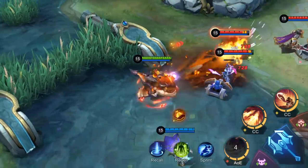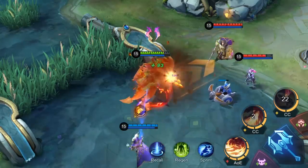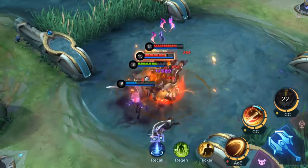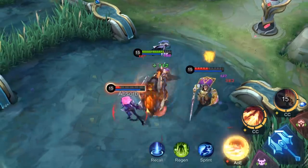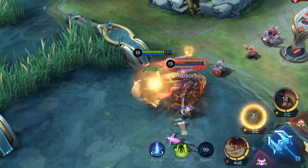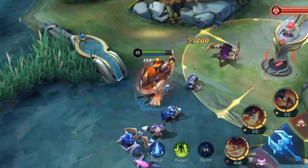Barretz seizes the chance to push the enemy carry toward himself, then commands Deadna to devour the enemy carry. The carry has been spat onto her teammate Tigreal, and they are both stunned — two birds killed with one stone. The enemy Tigreal and Selina both cast their control skills, but it looks like Barretz wasn't affected too much thanks to his passive. Barretz and Deadna now throw themselves onto the enemy Tigreal and Karina.